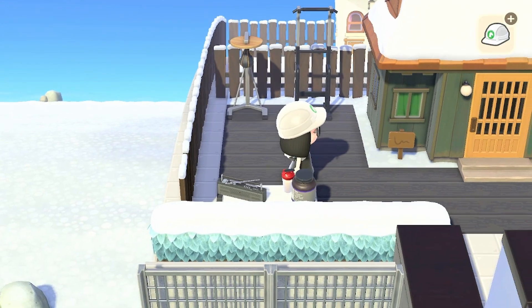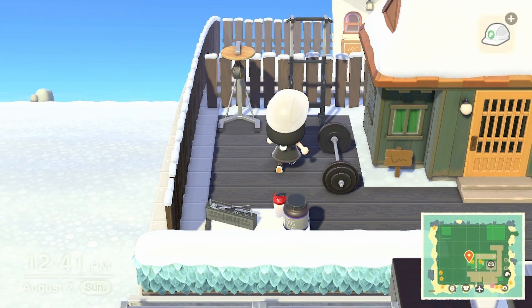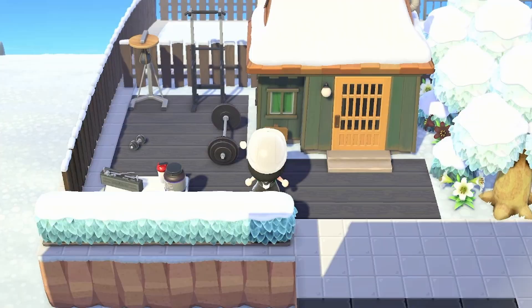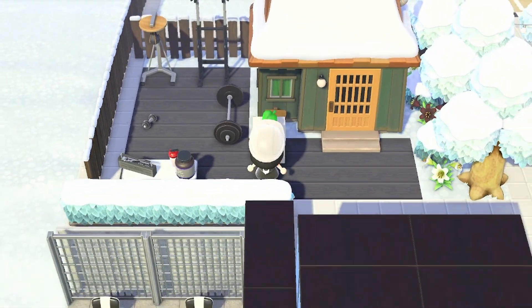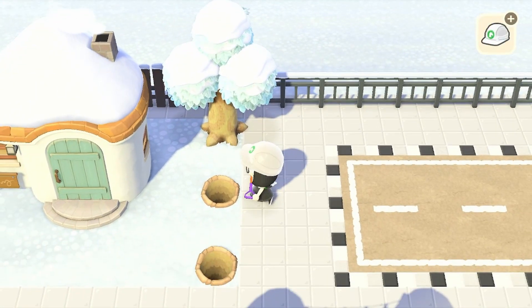For this area we're using a speed bag, a pull-up bar, a little table for protein powder and music, and then some weight lifting equipment like a barbell and the small dumbbell that you can get from group stretching.